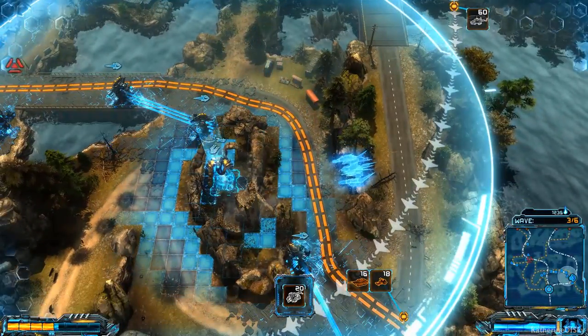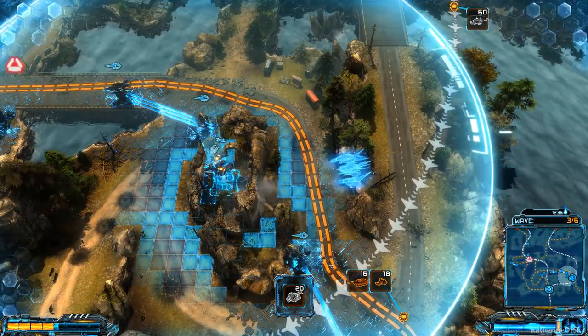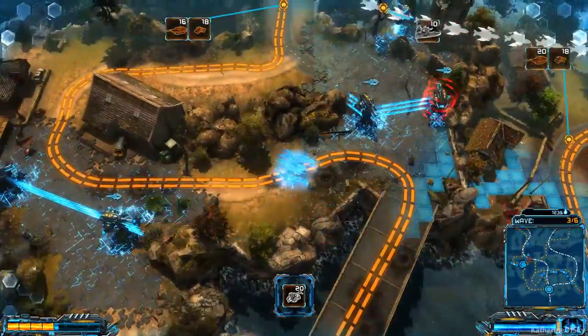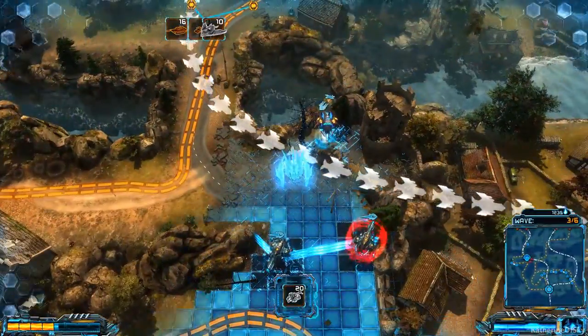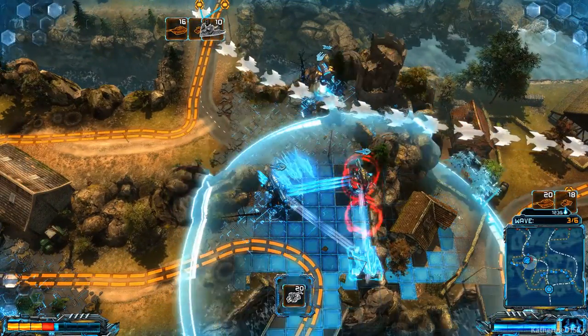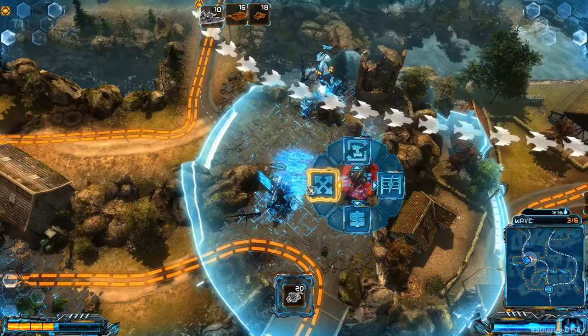This is our artillery or anti-air tower — that's a good spot. But this one is in the kill zone. That's not good, but we can move it. Let's move this guy here.